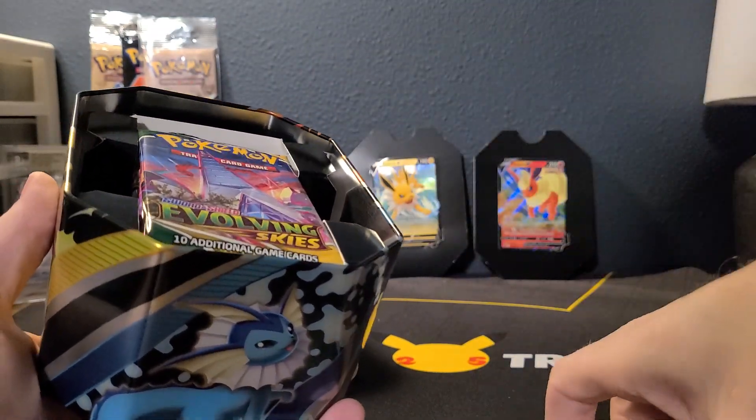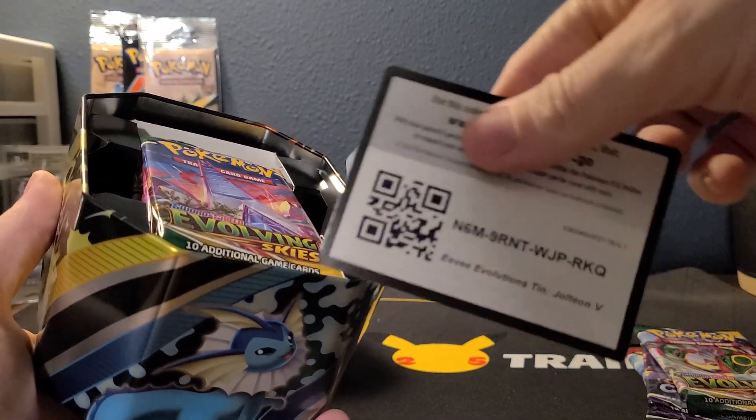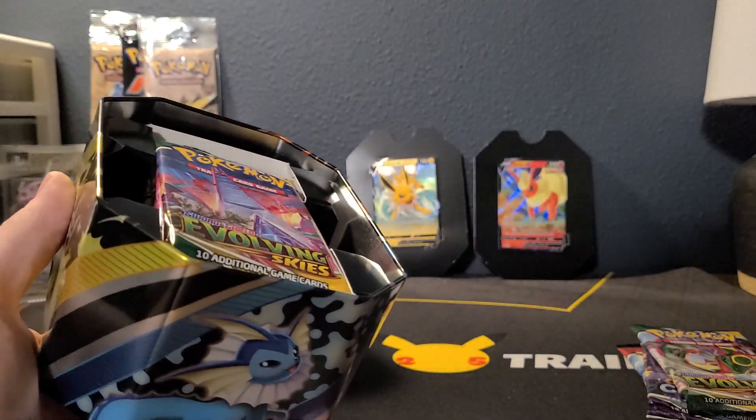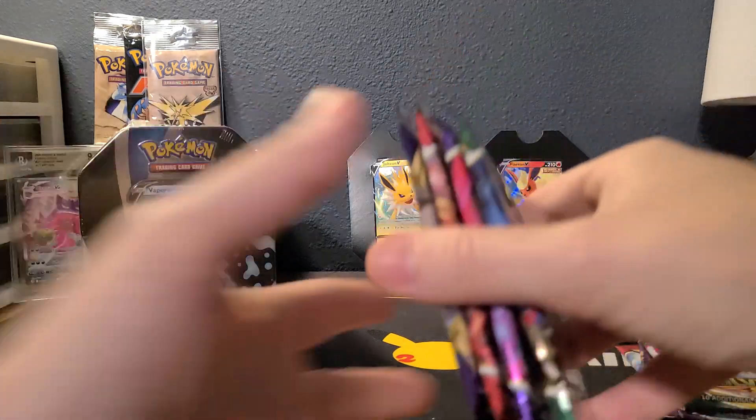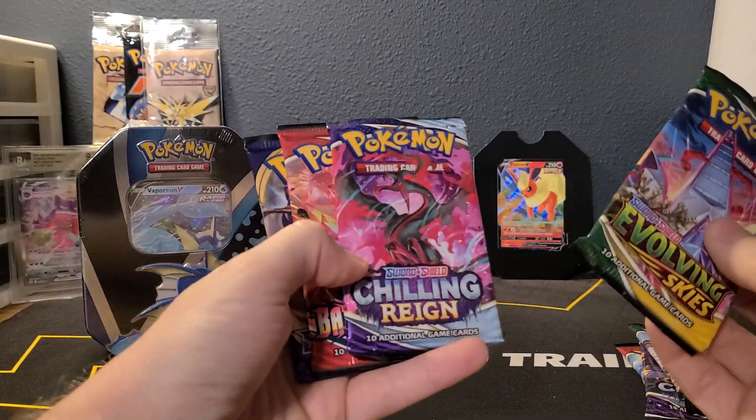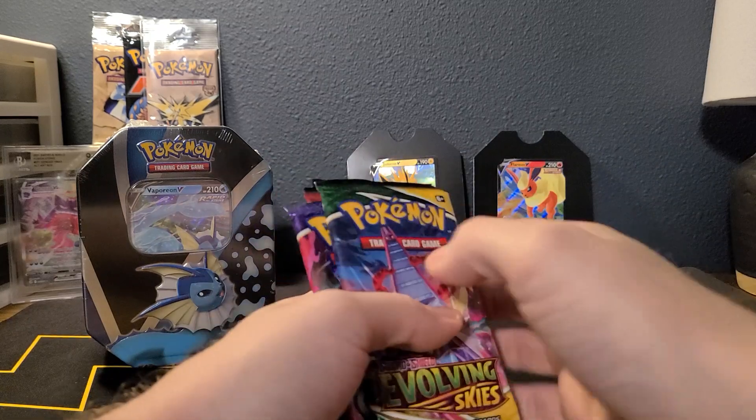A Jolteon. Wild Skies, Chilly Rain, Battle Styles, Sword and Shield — yep, same packs.